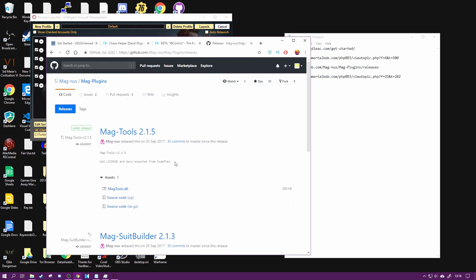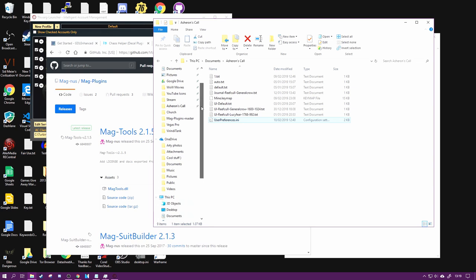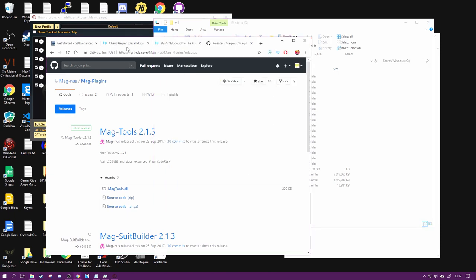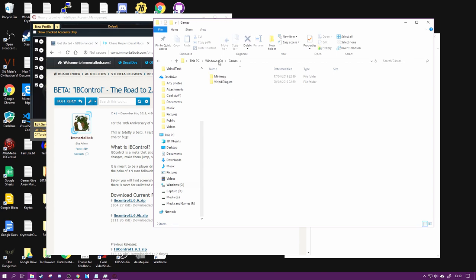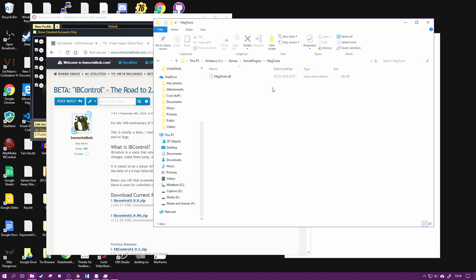This is very important. Your Chaos Helper stuff goes in your IBD Control folder - the IBD Control stuff goes in with the Chaos Helper in the same folder. Chaos Helper needs to load the profile from IBD Control. In mine, in Infinity Plugins, I actually had to move IBD Control into Chaos Helper to get this to work properly. You probably want to do the same. MagTools didn't make any difference.